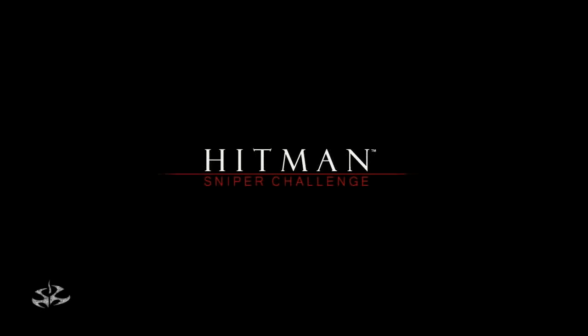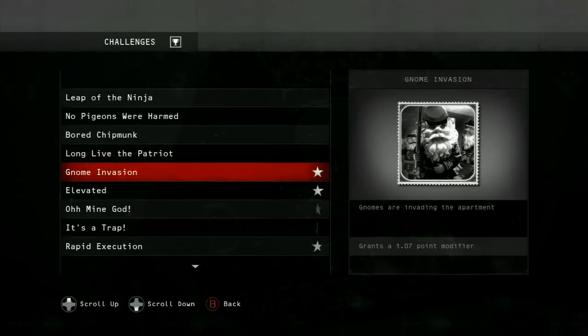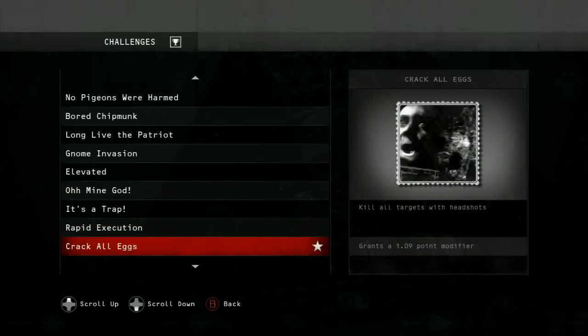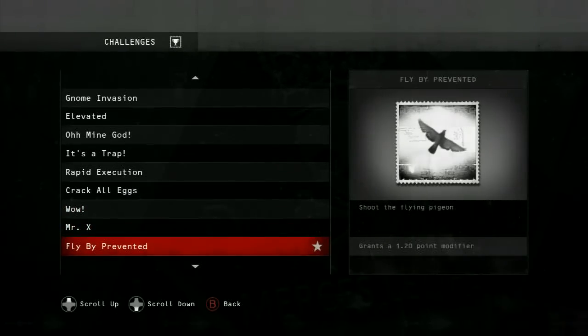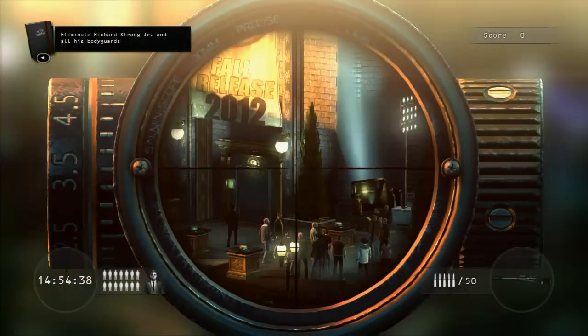This is Swaggers and this is Hitman Sniper Challenge. If you pre-order Hitman Absolution, you get this nice little downloadable game. I'm playing on 360 — don't know if there is a PS3 version. How this game works is there are challenges. You do not have to complete them all in one game, but every time you complete one, it gets your multiplier up so you can get a higher score. I'm going to show you my game where I got almost everything at once.